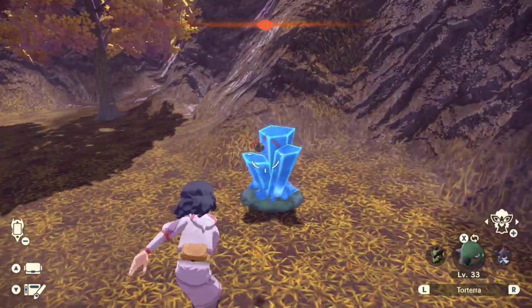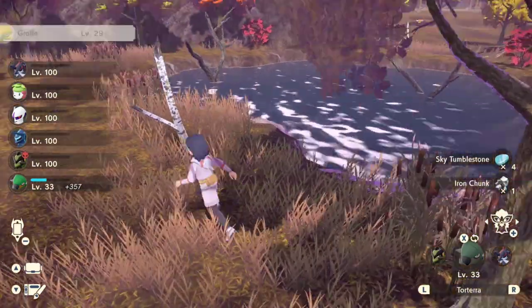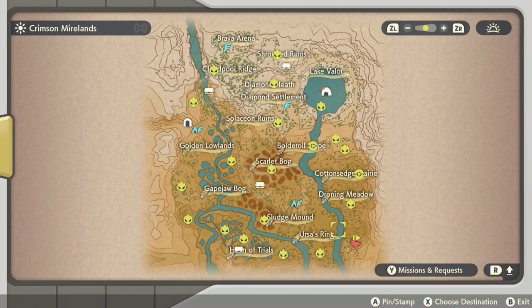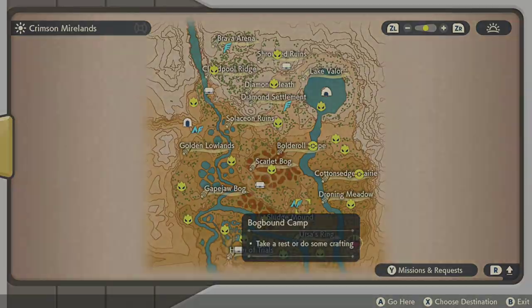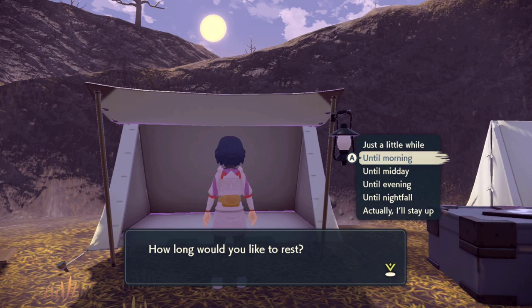On the left-hand side you can get Paras, Parasect, Gastly and Haunter at night. You can also get another Turtwig, so you can get two Turtwigs in this spot, or a Turtwig and a Grottle, or if you're really lucky two Grottles, or even Alpha Turtwig or Alpha Grottle. That's the only things that spawn here, so it's a really good place to demonstrate this shiny hunting method.